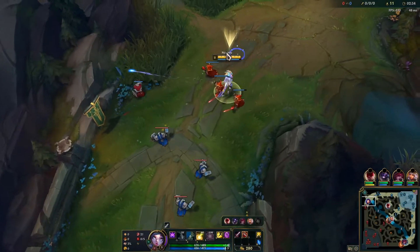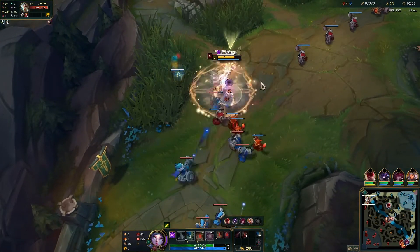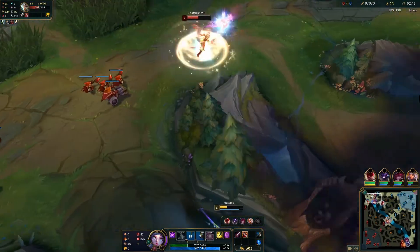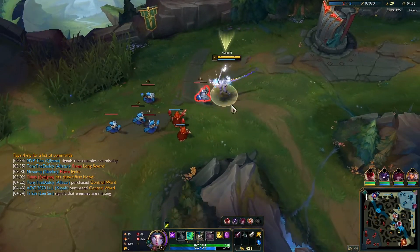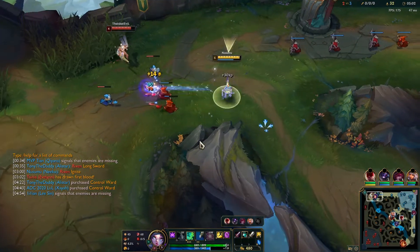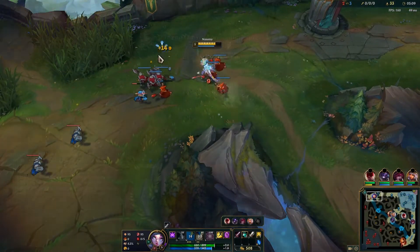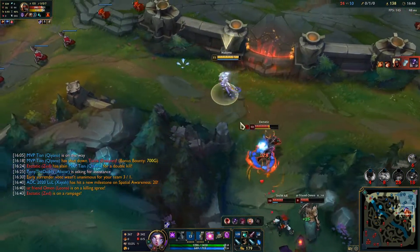And then the last build — the one that scumbags came up with to abuse poor top laners in the dark ages. On-hit Niko completely ignores the Q in favor of maxing W and E and focusing on auto attacks. Your ultimate is either used to self-peel or to waveclear, as it's not even worth casting for damage when you can easily auto them instead. Your job in lane is to bully the enemy laner into submission with Press the Attack, and then move into the late game as a pseudo-80% Blade of the Ruined King with Blade and Quincy's.